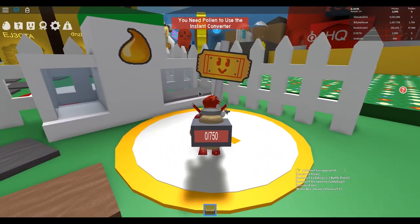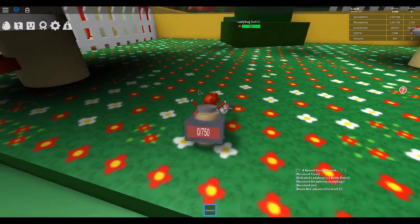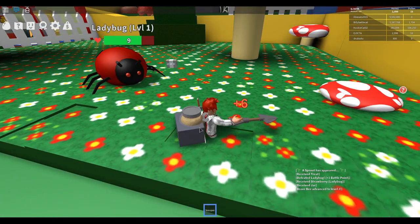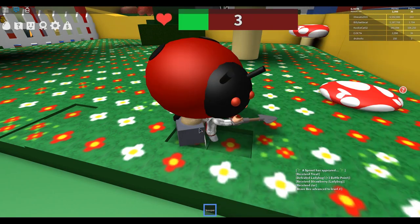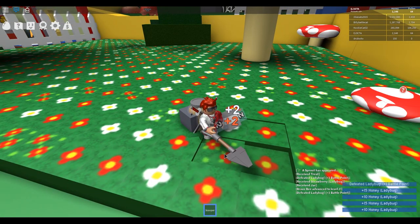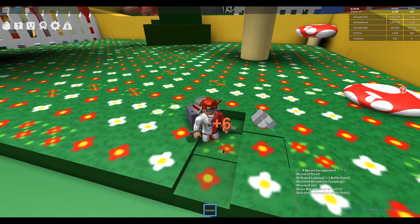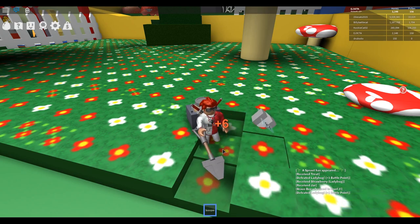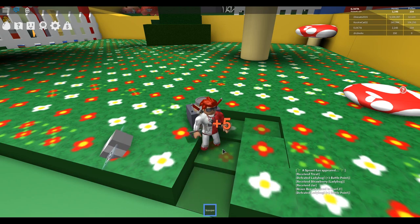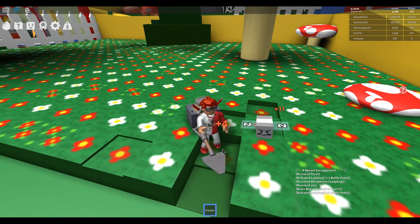What does this do? You need pollen to use the instant converter. We have another ladybug — I think our bee got him before he got us. It looks like they give us instant honey. We'll fill our backpack one more time before we go to the shop, and then maybe we can buy something else.